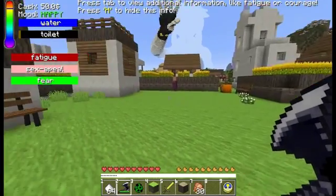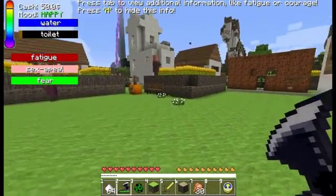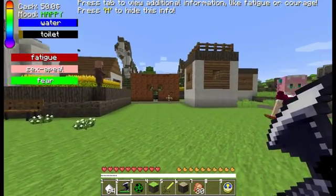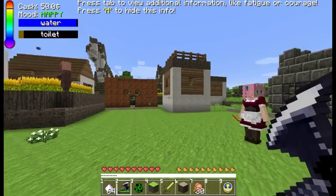Your mood is happy. That's right. And you've got some toilet water. I need to go to the toilet at some point. I've got no fatigue, no sex appeal — would you mind, old chap — and no fear, apparently. So there we are. Oh dear. I suppose that's a good thing, isn't it, old chap? I'm not sure. Well, that probably depends. Maybe those bars are full, maybe that's what it means, old boy. It could be full, I don't know. Anyway.